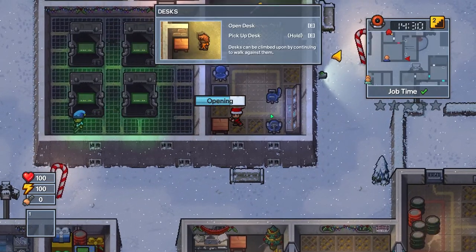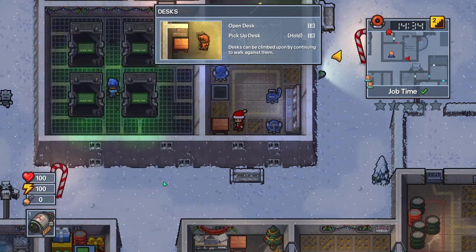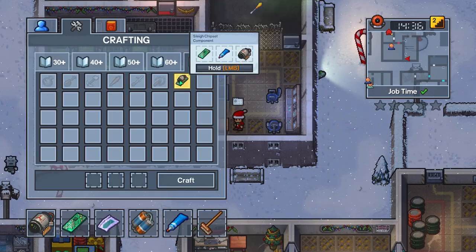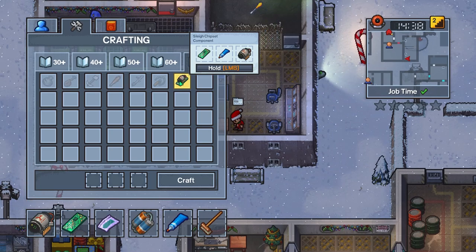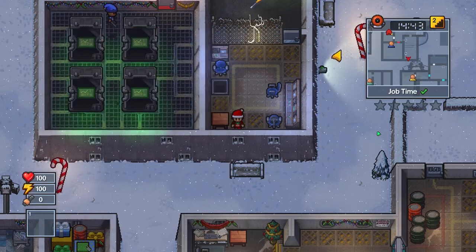Once you do all that, you'll be able to open this desk and you'll get the AI module. With the AI module and 70 intellect, you can combine it with a tube of glue and a circuit board to get the Slay chipset. So yes, you need 70 intellect for this escape.